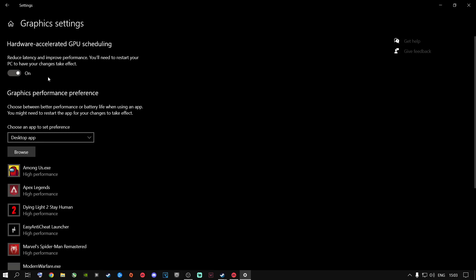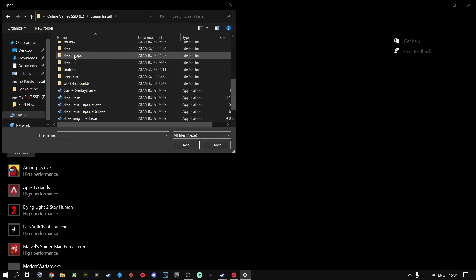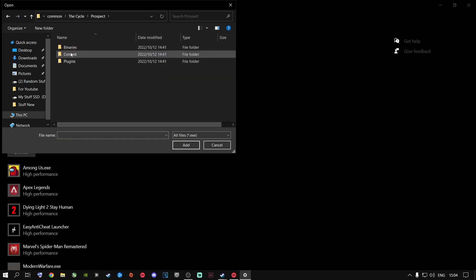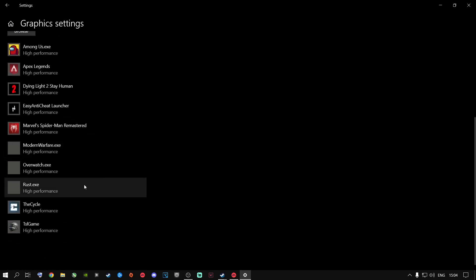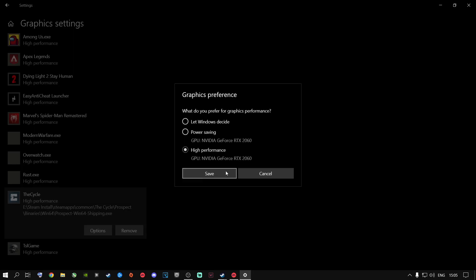Go to Graphics Settings — this plays a very big role. Hardware Accelerated GPU Scheduling: turn this on if you're only gaming. If you're streaming, turn it off. If you don't have that option, click Browse and navigate to your Steam installation, go to steamapps > common, then find the Cycle folder, go to Binaries > Win64, and add the Win64 shipping .exe. Then go to Options, set it to High Performance, and save.